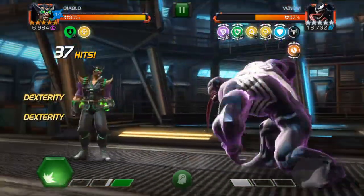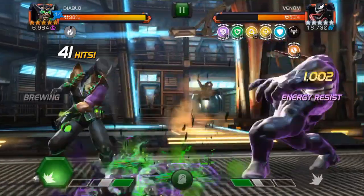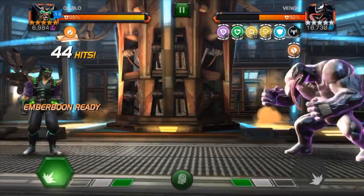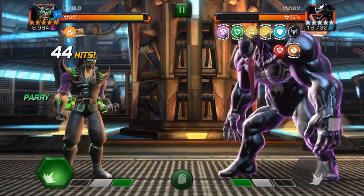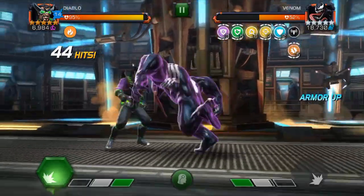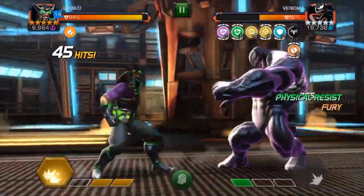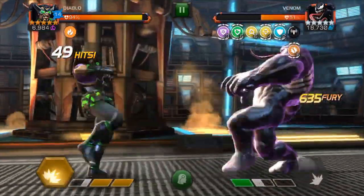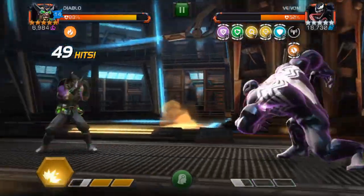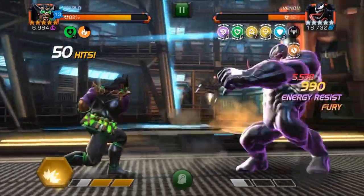The first mechanic I want to show you is the Ember Boon. What we're going to do is end a combo on the orange symbol and hit a medium — just like that. Now it's brewing and now it's ready. I can dash back and hold to consume it, or I can use a special one. First, we're going to bait out the special he's got going on here. We're going to dash back. Now Ember Boon is active — look at the red numbers when I do my combo.